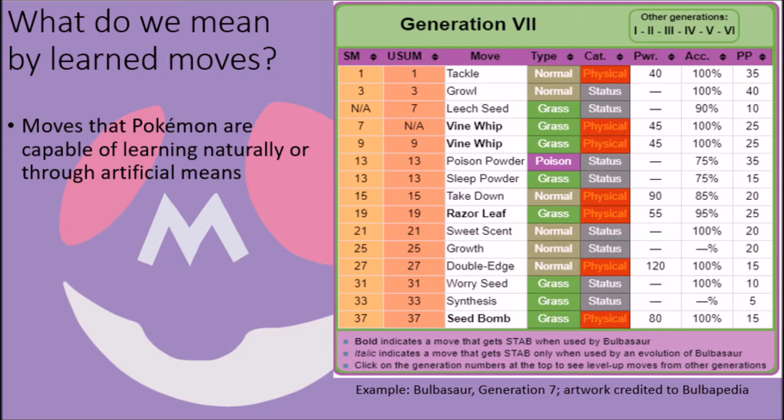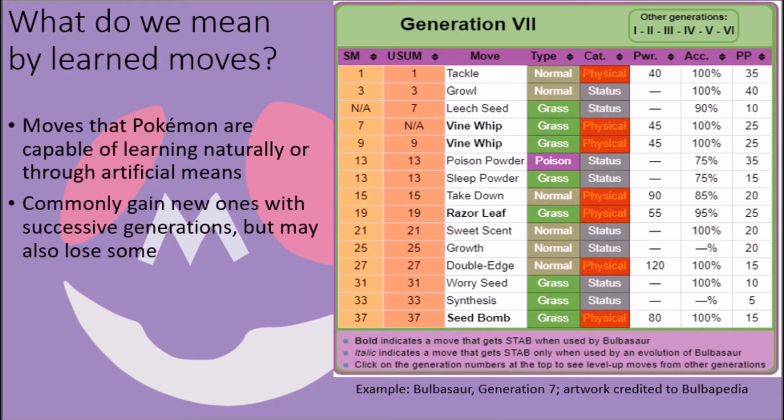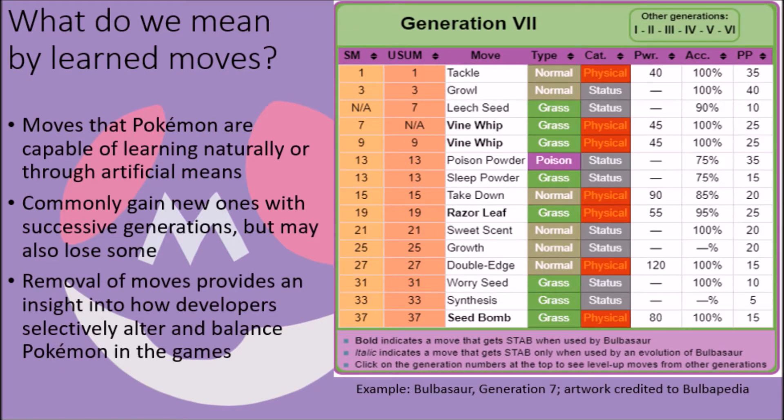While every Pokémon is able to learn a unique set of moves that are specific to their biological capabilities, the moves they naturally gain access to do not always stay the same. While it is very common to see the introduction of new moves into a Pokémon's move repertoire as new generations are introduced along with new moves, what is less commonly spoken about is the loss of moves through progressive generations — when a Pokémon transitions to a higher generation, in some cases they may no longer have normal access to a move they once could learn. Examining these changes is a wonderful way to see into the minds of the developers as they tweak movesets to make better sense of Pokémon's natural abilities and how balanced they are in the games.